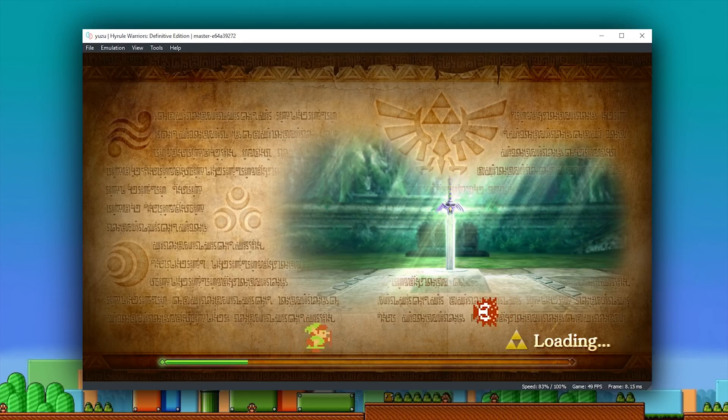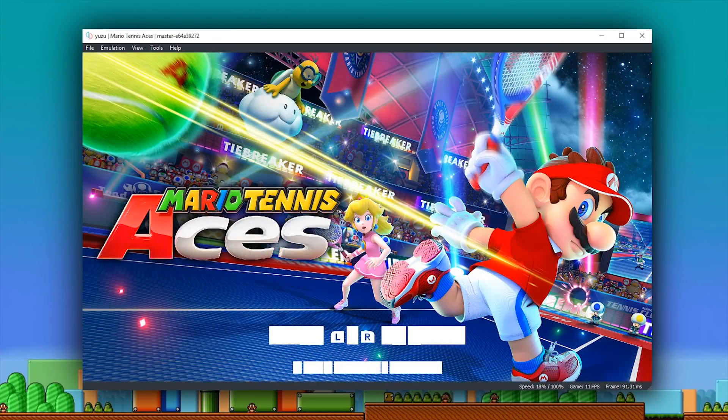Let's move on to our next title — Mario Tennis Aces. On this emulator at this point in time, it does boot and get to its initial launch splash screen. However, as with the fonts in Super Mario Odyssey and Pokemon Let's Go, the fonts are not being correctly rendered, and unfortunately when you press L and R, even though the inputs work, it's just going to crash or softlock the emulator. Hopefully with this game we'll be able to see better compatibility as time goes by.